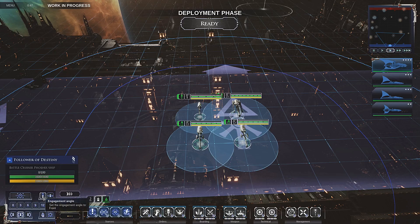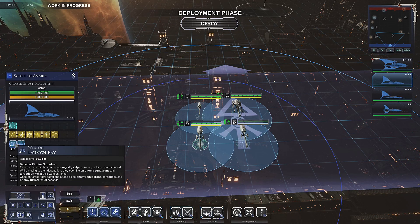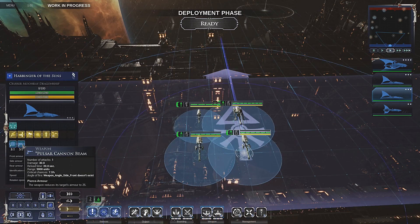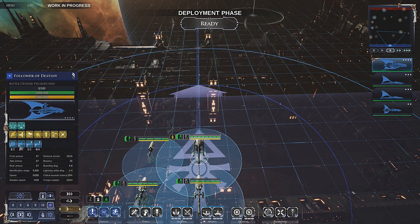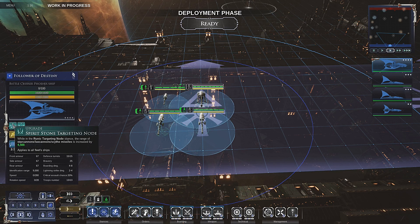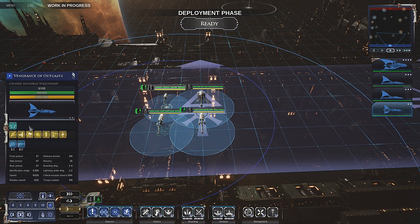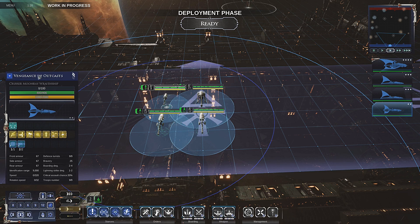Most of our weapons are front-mounted so we're going to want front attack. Clicking on each ship — yep, straight ahead, all front. Everything is front-mounted, absolutely everything. This guy has extended range and Runic Targeting — Runic Targeting across all ships. So Runic Targeting is going to be our go-to as much as we can. Weapons range is 9,000 on all ships, so we'll set engagement range to 9,000 for everyone.